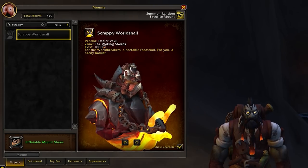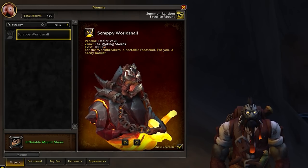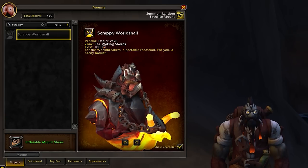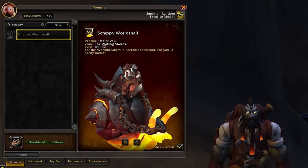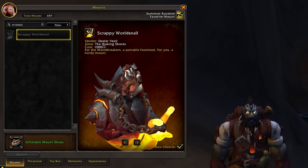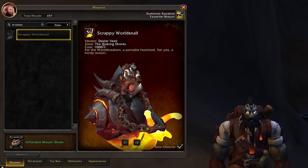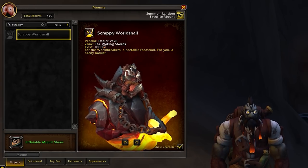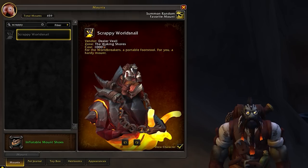The Scrappy World Snail is one of the brand new mounts of Dragonflight and it's pretty interesting to get. It's a bit of a grind but it's definitely a fun activity to do once you hit 70 and feel like getting a mount. It's a lava snail — it looks absolutely awesome. The snail mount originally came in with Zereth Mortis and this is the lava version, called the Scrappy World Snail.